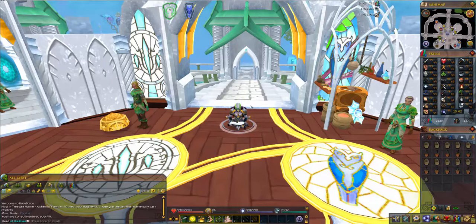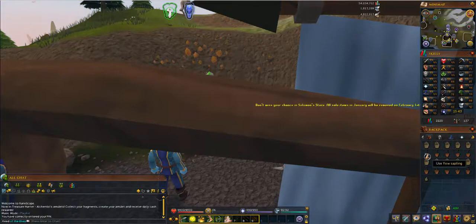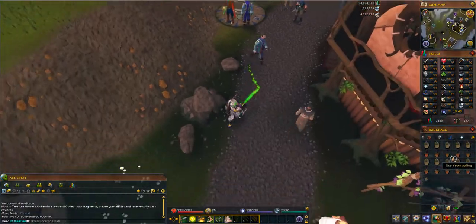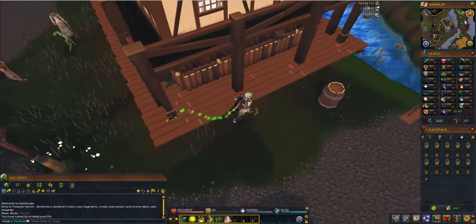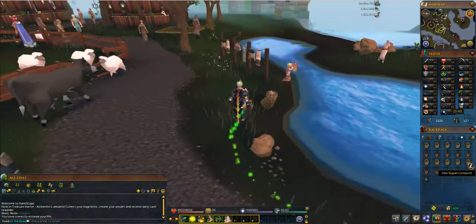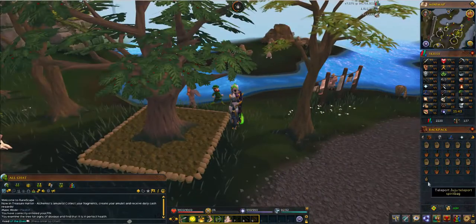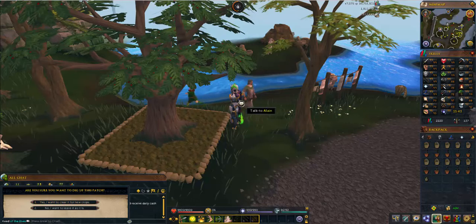So first you can start off from anywhere. What you're going to need is five super compost, five saplings of any tree — and how you get these saplings is you just use the tree seed that you would like on a plant pot and then water it with a watering can and then it'll turn into a sapling in your bank. You're also going to need five more super compost and five fruit tree saplings. A juju teleport spirit bag is optional but I highly suggest it — it's about 2k on the GE.